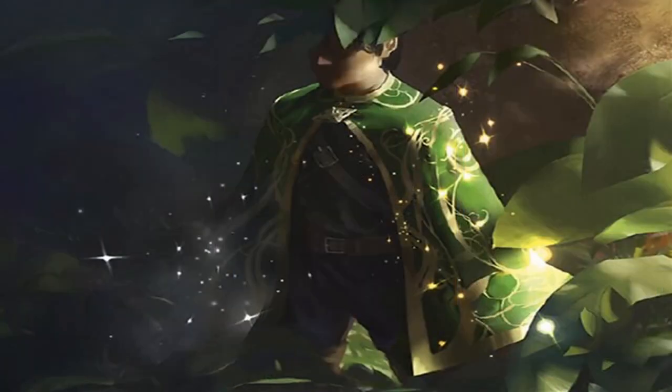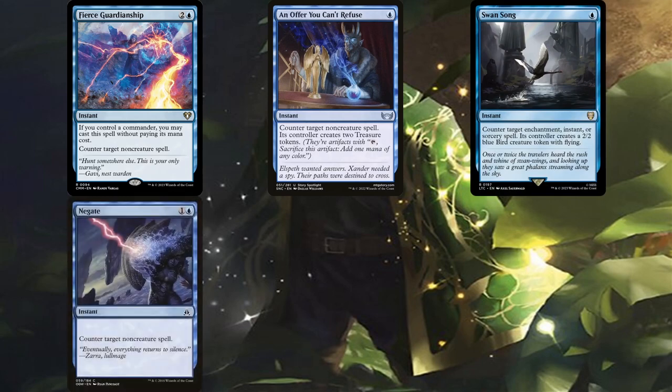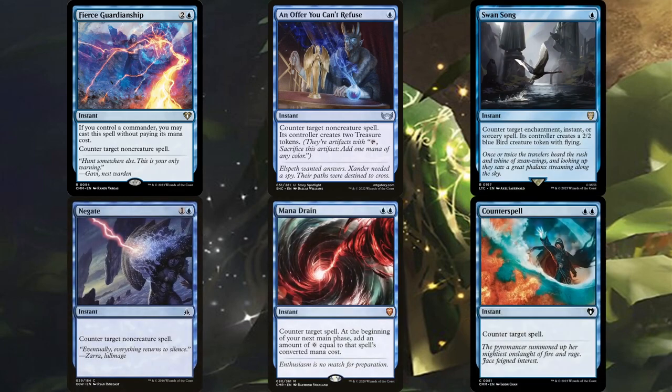Speaking of countermagic, that is just one of many ways to not only protect our commander, but our board state as well, or to prevent combo players from winning — since they are the bane of midrange decks like this one. The deck is running Fierce Guardianship, An Offer You Can't Refuse, Swan Song, Negate, Mana Drain, and Counterspell for its countermagic suite. Thanks to Fierce Guardianship, we don't need to keep extra mana up after casting Sun Quan, since it'll be free once he's in play.